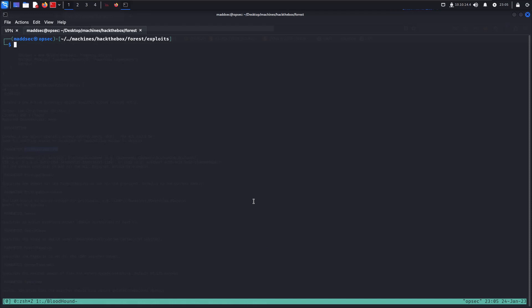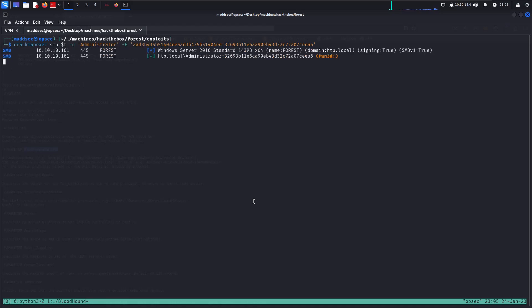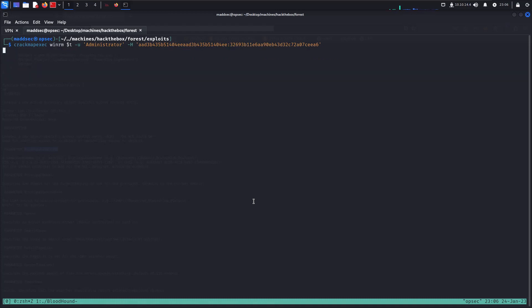With the NTLM hashes from ntds.dit, we can perform a Pass-the-Hash attack — Windows allows authentication using just the hash without a cleartext password. I validate the Administrator hash using CrackMapExec over SMB, specifying -H for hashes. It shows 'Pwned', meaning we have write access to shares and can execute commands as Administrator.